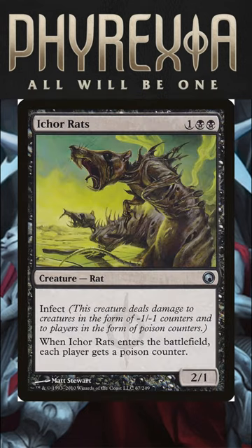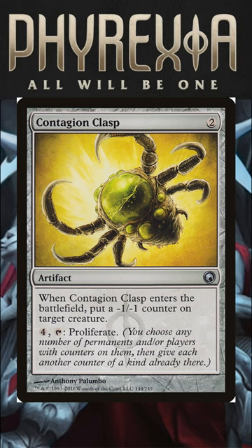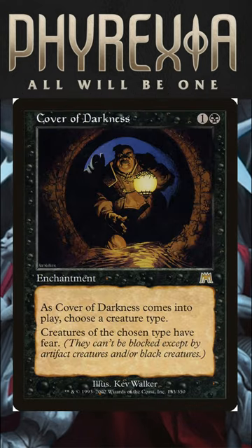Eco Rats is a great addition. It has Infect and when it ETBs, each player gets a Poison Counter. There are also artifacts that help you proliferate like Contagion Engine and Contagion Clasp, Sword of Truth and Justice, along with Yawgmoth, Thran Physician. And to be able to get those rats through, you can use something like Cover of Darkness.